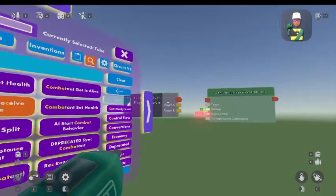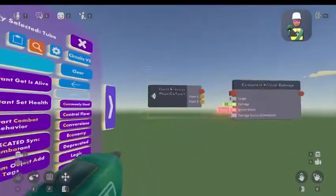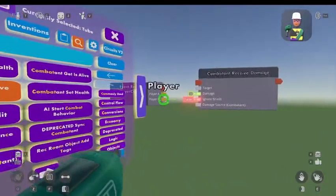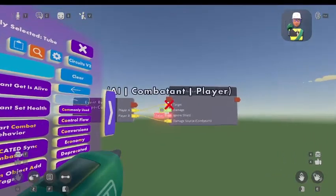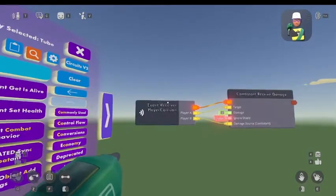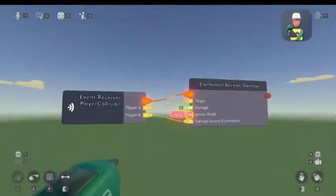The next thing you're going to want to do is start wiring. You're going to want to wire player B to damage source on combat, and player A to target. Once you have done that, wire exec to exec — red to red. Now you should have your punching system.